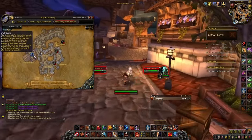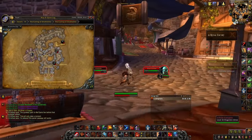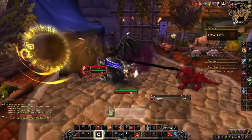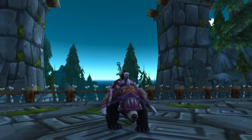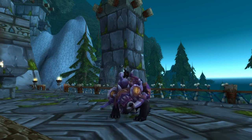When you've completed most of the dungeon, head left just before the room of the last boss and you'll find a bonus boss called the Infinite Corruptor. As long as you completed the dungeon fast enough, kill him and loot your Reins of the Bronze Drake.